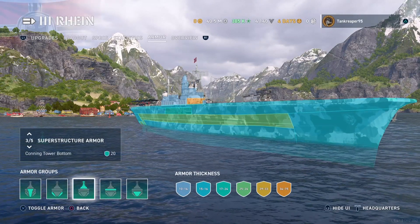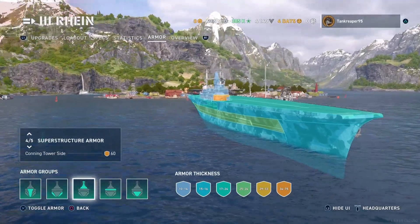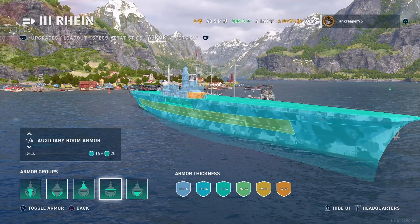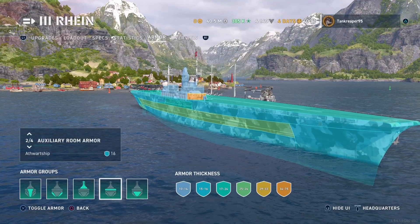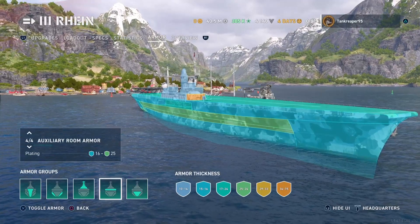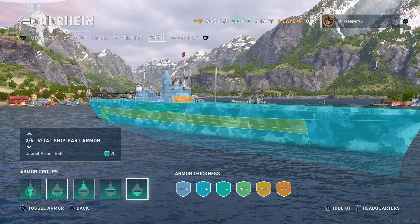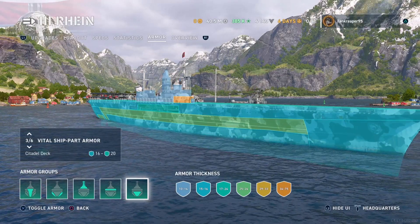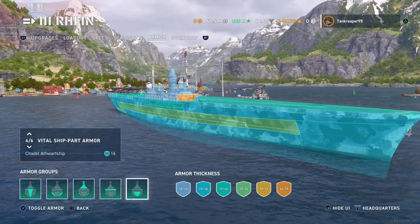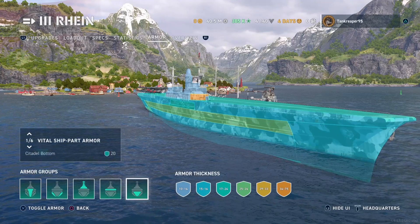Top side plates 10mm, conning tower top 30mm, conning tower bottom 20mm, conning tower side 60mm — that's the most armor on this ship. Deck is 16–20mm. Aft superstructure 16mm, plates 16–25mm. Citadel: bottom 20mm, citadel armor belt 20mm, citadel deck 16–20mm, citadel aft superstructure 16mm, citadel torpedo bulkhead 20mm.